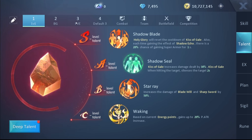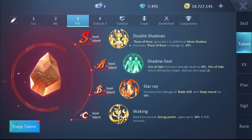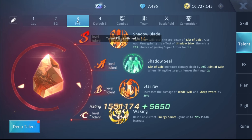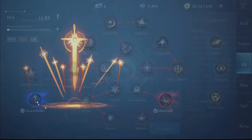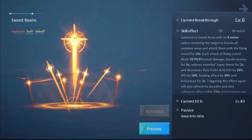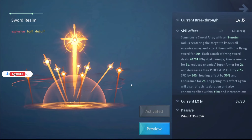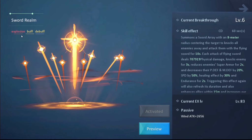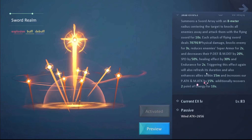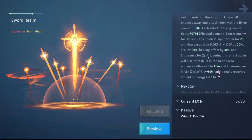For the PvE build, just change the S level talent from Shadow Blade to Double Shadows — this increases the damage of your fourth skill Thorn of Rose, which helps you kill bosses quickly. To summarize: the hybrid build is great for 1v1 and group events and usable in PvE; the battleground-specific build I actually think the hybrid is better for battlegrounds too after all my testing; and the PvE build with Double Shadows is best for PvE content.